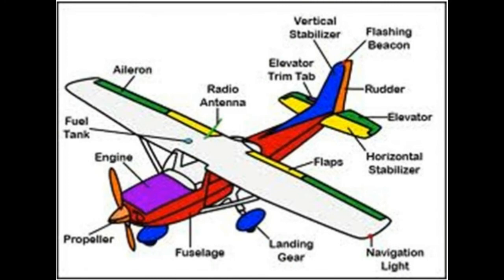The cockpit, the fuselage, tail unit, wings, and the undercarriage — there are 5 units and it is very easy to lift and control. There are 4 control surfaces used: ailerons, rudders, elevator, and flaps.